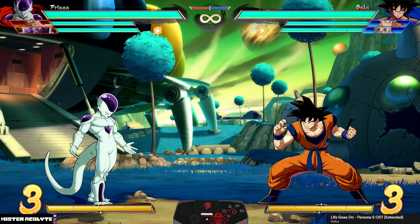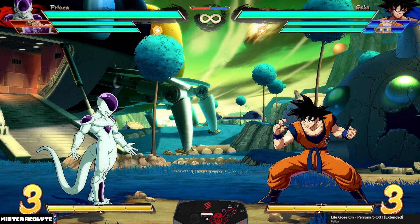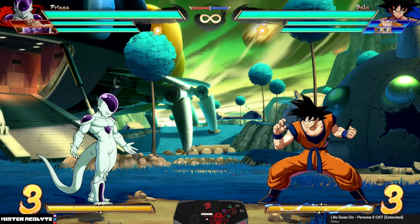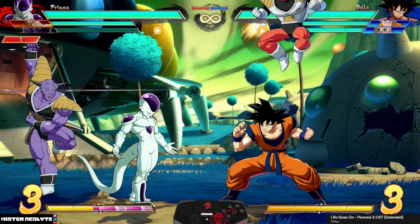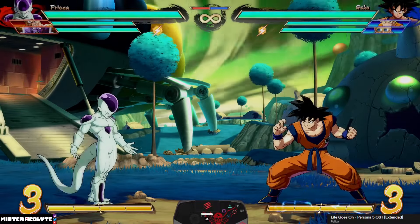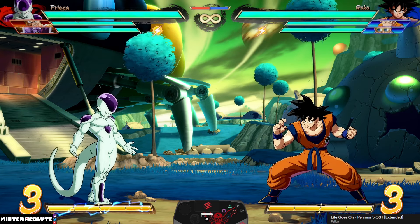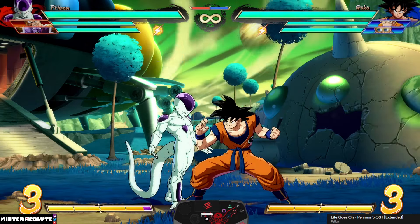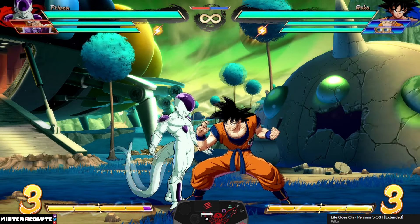Now that we've got all that out of the way, let's start breaking down the actual glitch itself — where does it come from and how does it activate? What's crazy is the glitch only activates if Ginyu is an assist character, namely when you're using Ginyu B. Ginyu B is the assist where he comes out and calls the Ginyu Force. This assist for the most part follows the same rules as Ginyu himself when he's on screen, which is why it's able to activate the glitch.